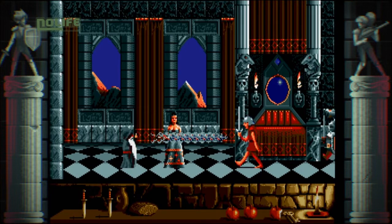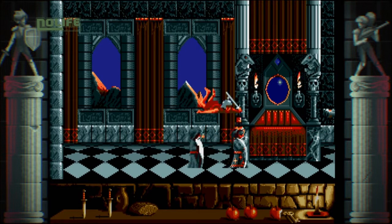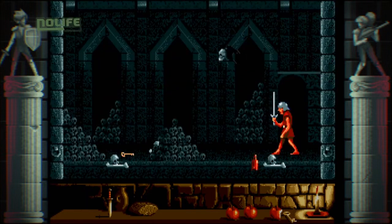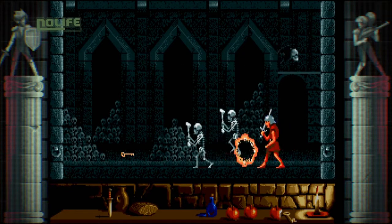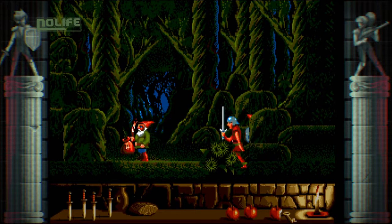L'une des particularités les plus marquantes de Sir Fred est la possibilité de faire évoluer son personnage sur trois plans différents. Ainsi, en poussant le joystick vers le bas ou vers le haut, Fred passe d'un plan à un autre. Cet aspect du gameplay est au centre du jeu car les ennemis déambulent eux aussi sur ces trois plans. Pour les anéantir ou les éviter, il faut donc constamment jouer avec ce système.